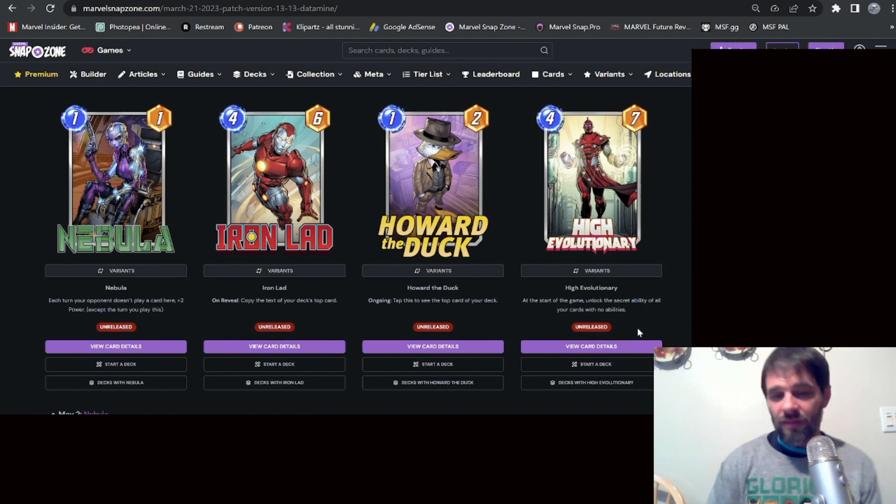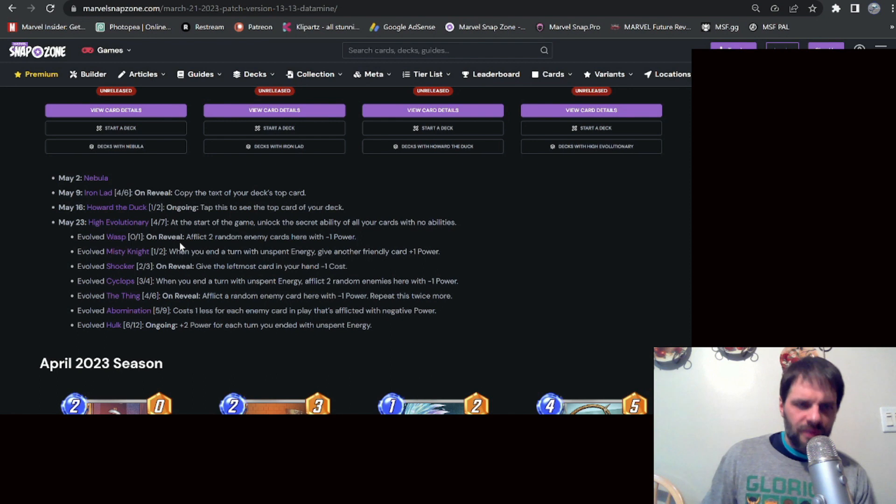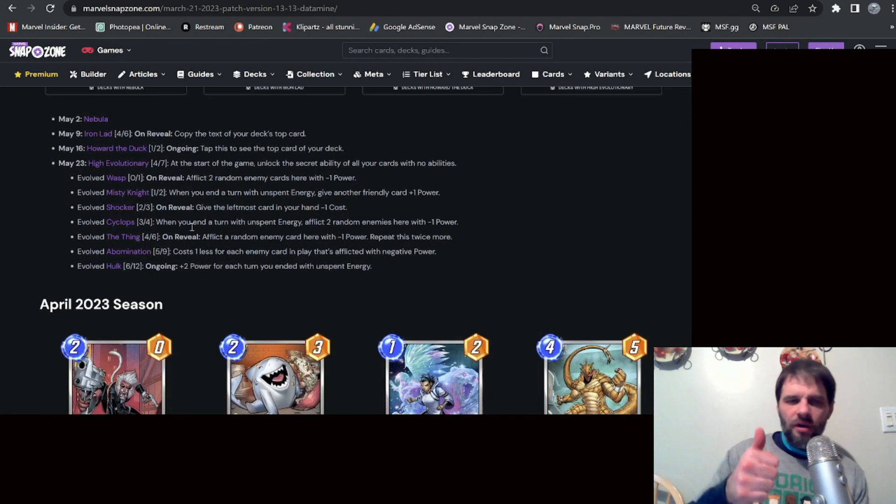I think Luke Cage is going to be critical as a counter to this deck, so you might want to have Luke Cage ready. That is the one thing that would keep me from being really excited about High Evolutionary — it's a concern worth considering.